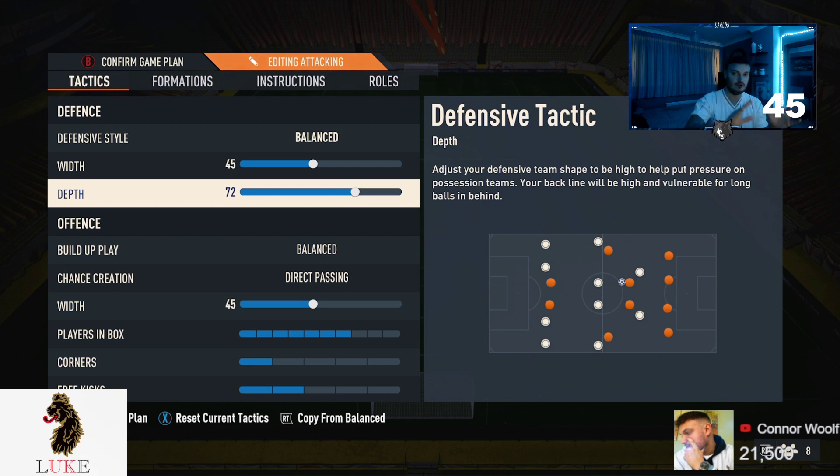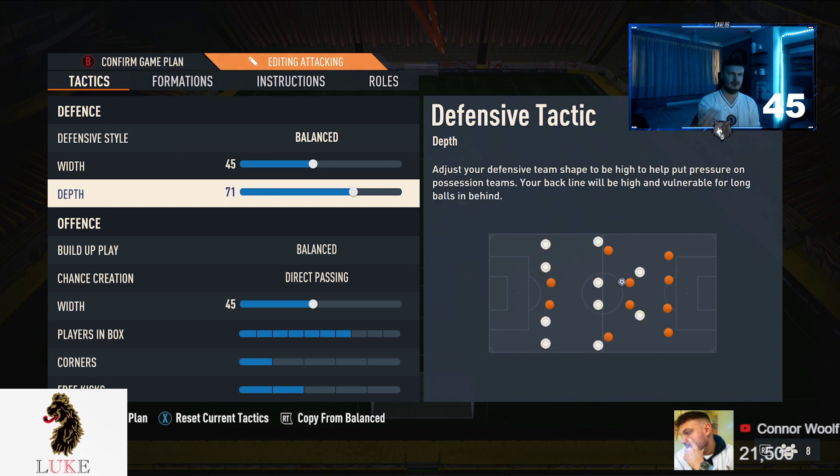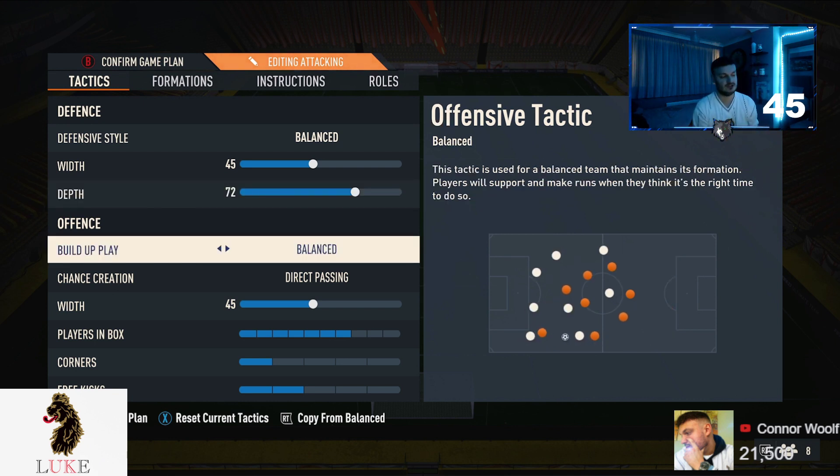These settings work on both new gen and old gen, but there is a tweak needed for old gen. On new gen, 72 depth makes your team do the automatic offside trap. If you're on old gen, this doesn't work, so I recommend anywhere from 50 to 55 depth — probably 55 on old gen. But on new gen, 72 depth triggers the automatic offside trap which is very overpowered, so make sure you give that a go. Build up play is of course going to be balanced.